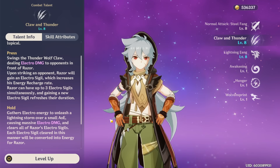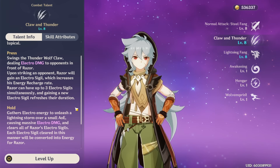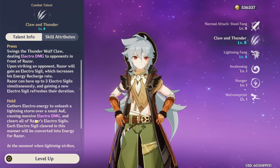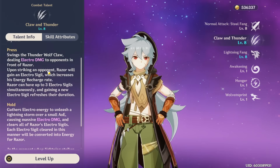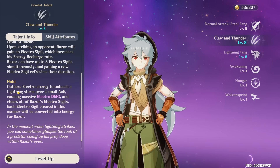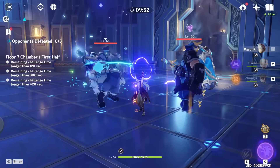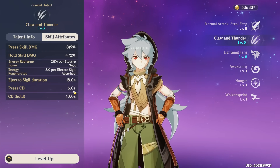Press does a quick slice right in front of you, deals some electro damage, gives you particles, and generates an electro sigil. You can have up to three sigils. When you hold your elemental skill it consumes these sigils and converts them into energy. So press creates a sigil, hold consumes them. If you want to build your burst back on Razor, you can press up to three times, then hold and gain all the energy from your sigils.